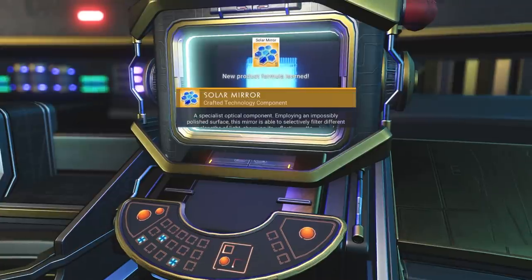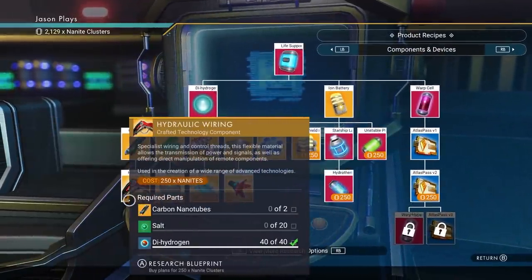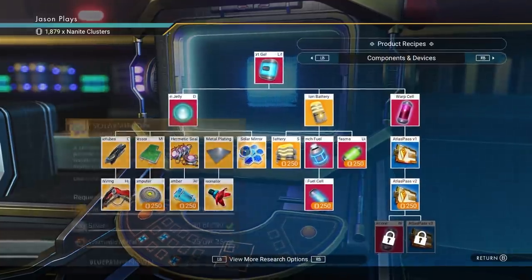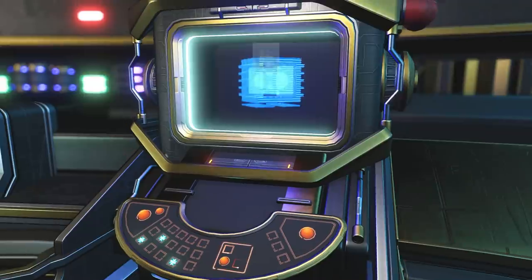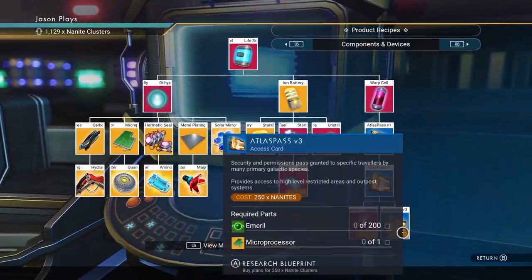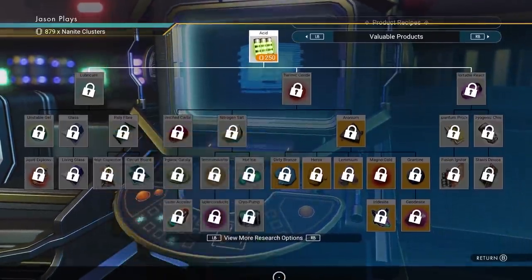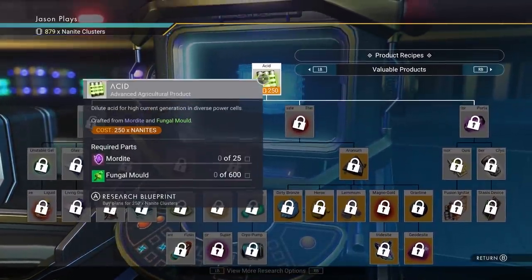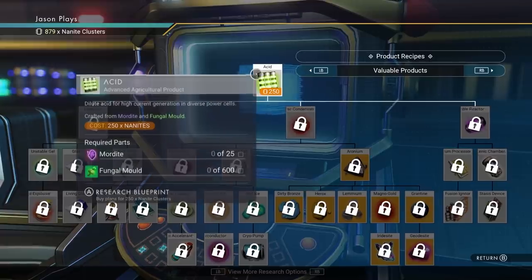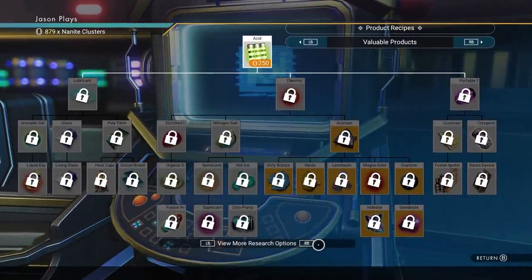I'd recommend getting a solar mirror and a magnetic resonator while you're here — all of these go into upgrades for your suit, multi-tool, or starship. Definitely get all this stuff if you can. I'm going to buy all of that, including Atlas Pass 2 and Atlas Pass 3. On the next page — hit RB or R1 on PlayStation — you go to a different page where all your farming ideas will come from. All of these things you can make and sell for a profit, but it's a deep tree requiring a ton of nanites, so this is very advanced money-making.